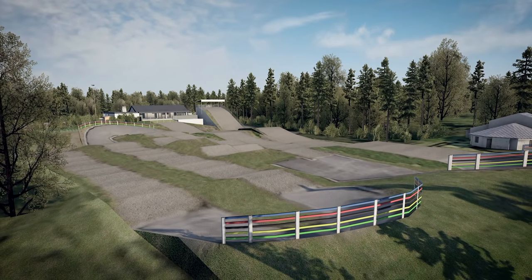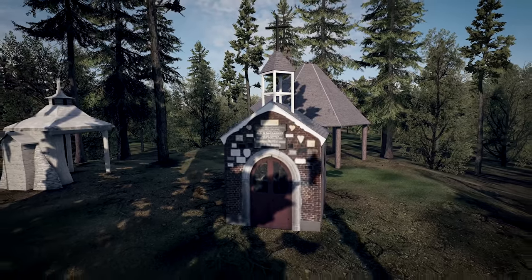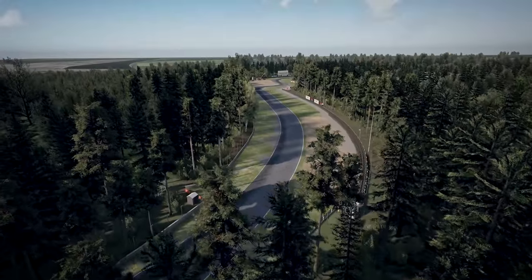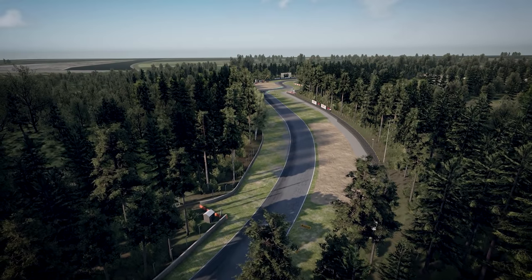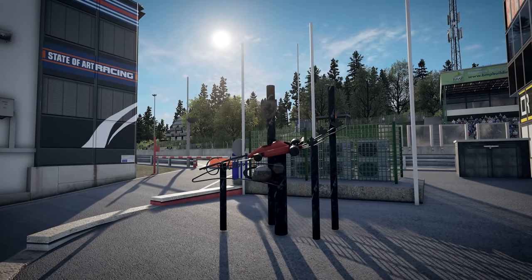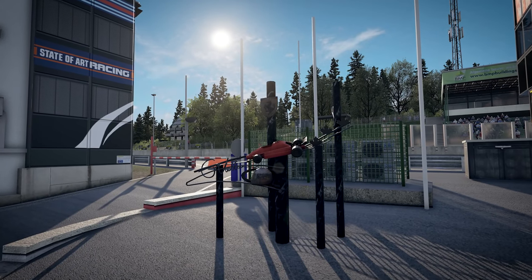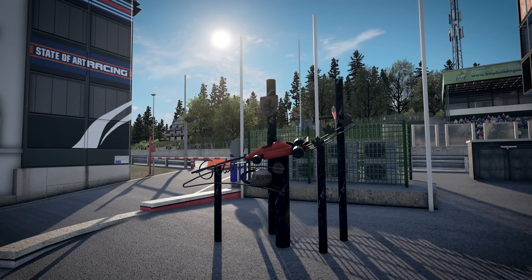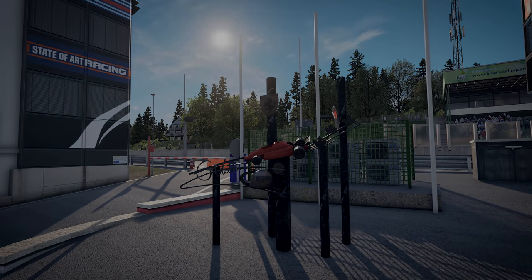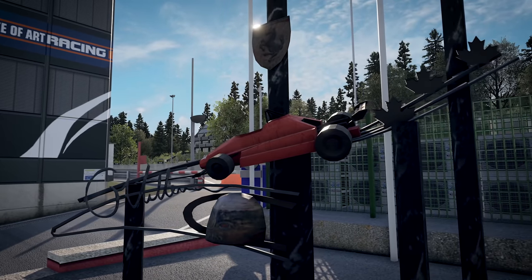Also at Zolder is a BMX track and this chapel, which predates the circuit by a good 50 years — it's located near the Villeneuve Chicane. That name and this place are sadly forever linked. And in the paddock is this memorial to the great man. This is something that would never actually be seen by anyone using the racing sim as intended, so it is touching to see this included here.